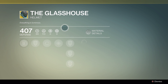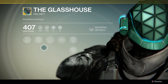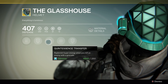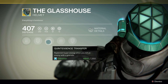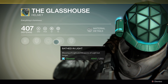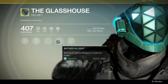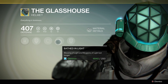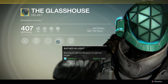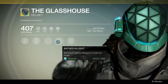The Glasshouse, the exotic helmet for the Titan, will give you an increased melee attack speed, will give you a thing called Quintessence Transfer — replenish super energy when you kill an enemy with a grenade. Great in areas where there's lots of thrall and you can throw a grenade out and replenish a super quite quickly. And of course, Bathed in Light, which is the exotic upgrade, which makes this probably one of the best helmets for a Defender Titan. Blessing of Light and Weapons of Light last longer, so the benefit you get from walking into the bubble and getting Blessings of Light or Weapons of Light lasts even longer than it used to. Very, very good helmet.